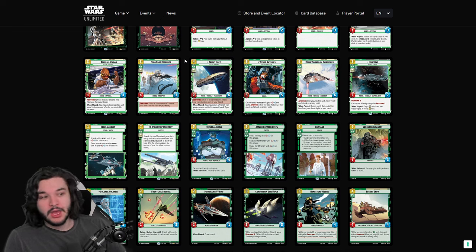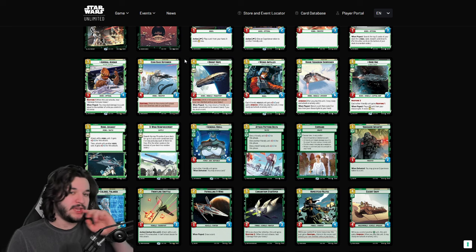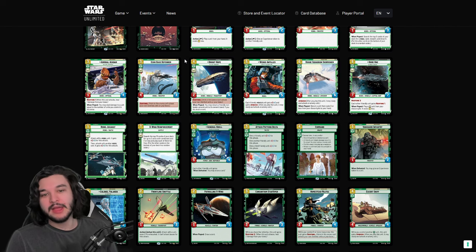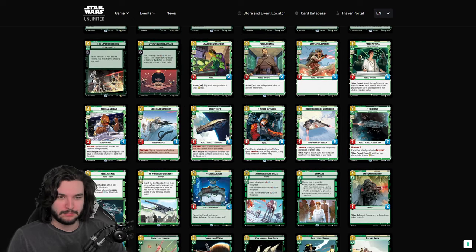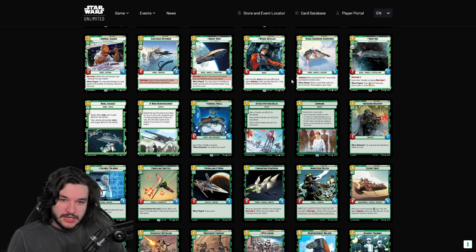Bright Hope is our first four-drop — an unassuming but very powerful card. Even without the When Played ability, it would still be one of the best space units in green because of the 2/6 Sentinel body. There are not a lot of Sentinels in space that can go through multiple combats and survive, but Bright Hope can. It trades well into shielded units from Boba, into 2/3s and 3/2s like Imperial Interceptor. The When Played also comes up with things like Akbar or returning a damaged unit.